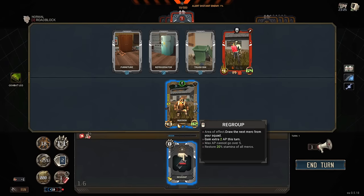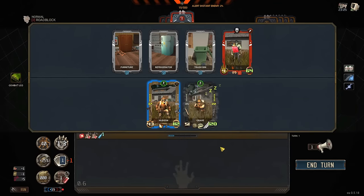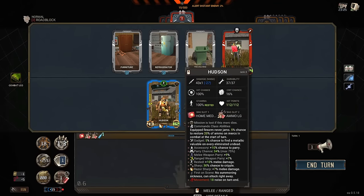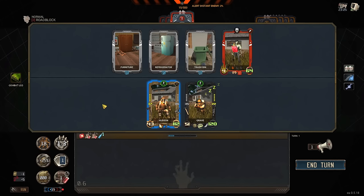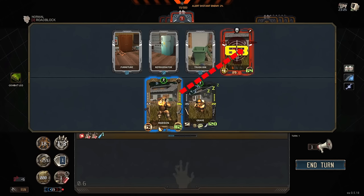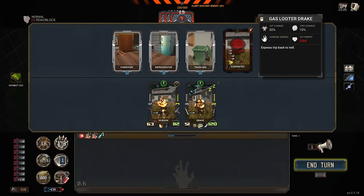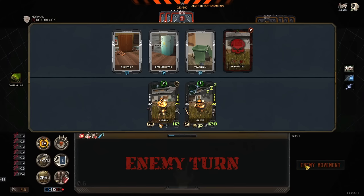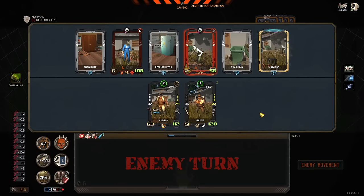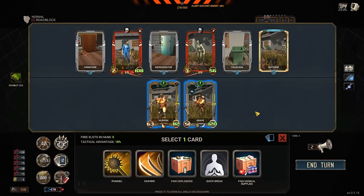We did find ammo, so that's good. We've got our regroup button right here, which will allow me to summon in my other guy — he's got summoning sickness, so he won't be able to help us for the first turn. But I will be able to smack this guy. Actually, if I shoot him, he has a chance to explode because he's got a gas can on him. Hey, there we go. That was very, very noisy though, so that may backfire on me a little bit later. But who doesn't love using a Mac 10 every now and again?